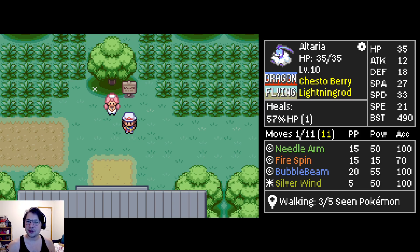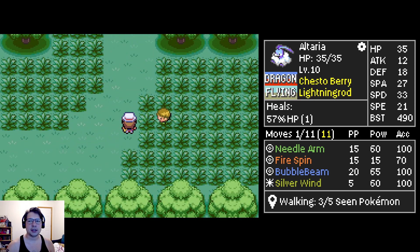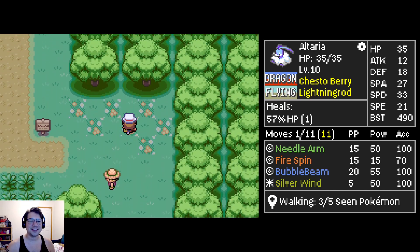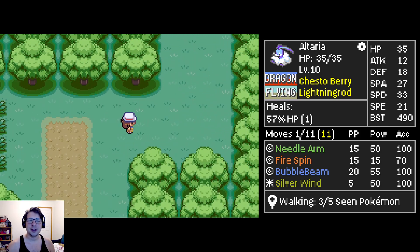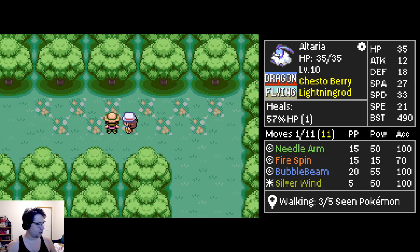So what we have here is a 21 speed, 27 special attack Altaria. It's got Bubble Beam - one of the best special moves in the game - Needle Arm, another great special move, Fire Spin which has some coverage, and Silver Wind which we probably won't use because of our low attack stat. It has Lightning Rod and a Chesto Berry. Currently I feel like we are in an Ice Beam waiting room, as this Pokemon does have a four times weakness to ice. Our SpDef is 33, so maybe we'll dodge all the ice moves.